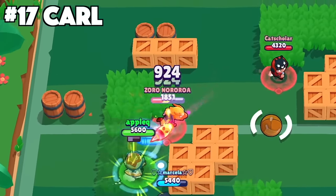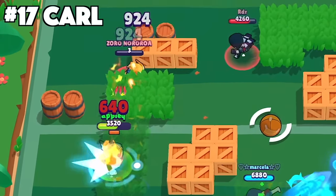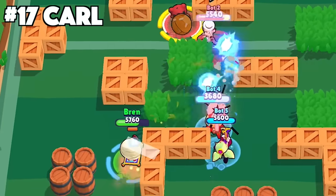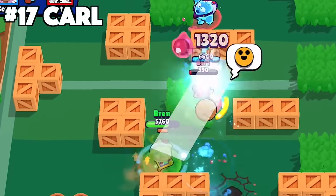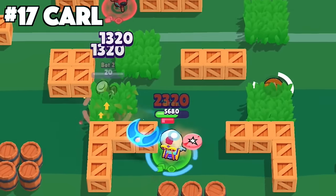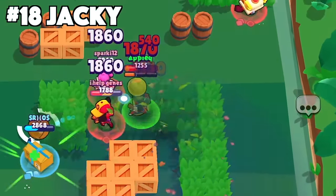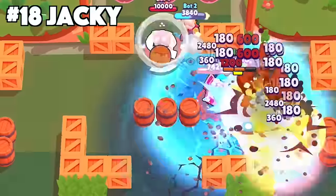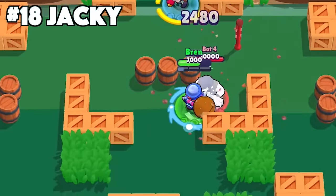For Carl, try to bounce your pickaxe off walls every time you throw it. This shortens the duration the pickaxe is in the air and causes it to return to Carl even faster, helping you keep constant pressure throughout the match. For Jacky, before using your super to drag enemies closer to you, save your ammo so you can deal enough damage to take them down while they are in a slight hitstun.